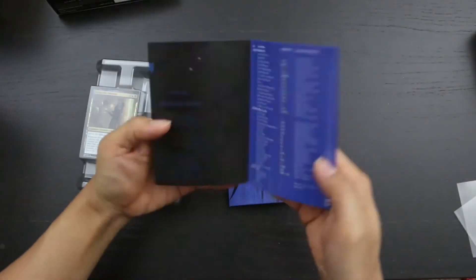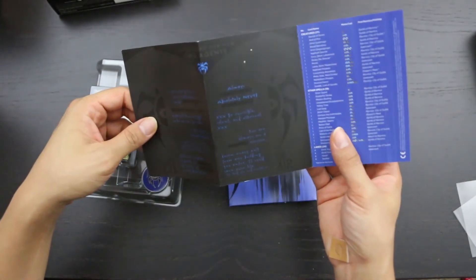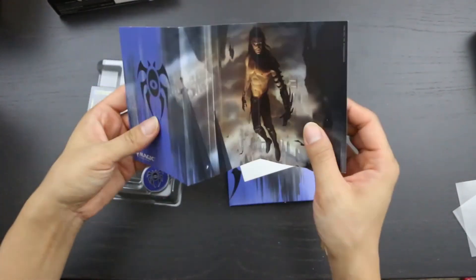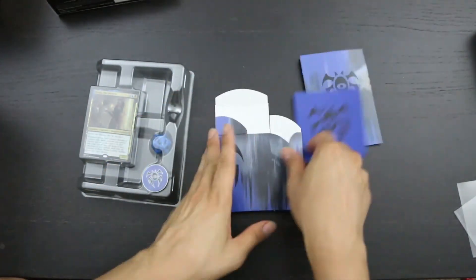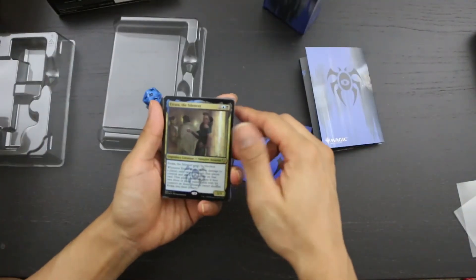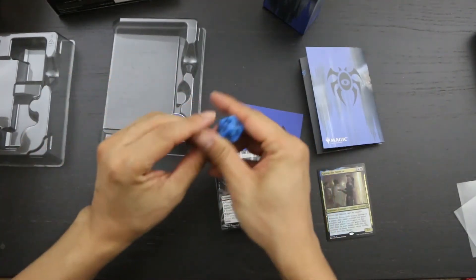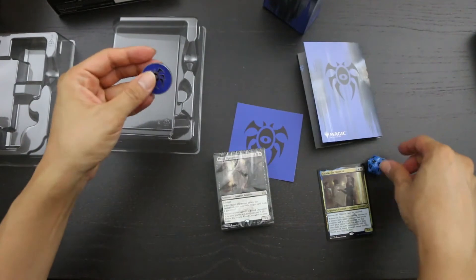Let's go ahead and take a look at what's inside. Here is our Dimir-themed insert. It contains a deck list and some difficult-to-read secret agent text, it looks like. Some artwork. This is our sticker. Our deck box, which looks like it will fit a sleeved deck — that's good. Here's our foil promo Etrada the Silencer on our deck. Our two-colored Dimir spin-down life counter, and our pin.